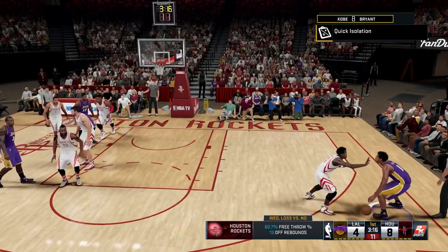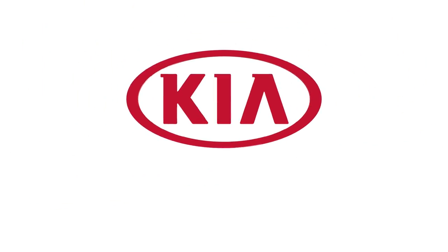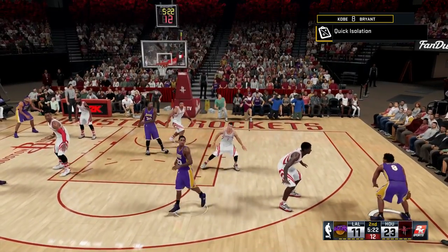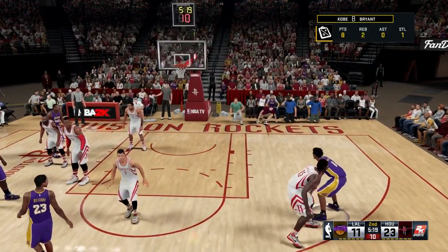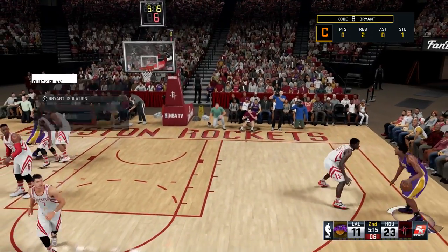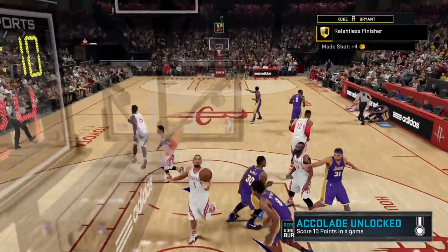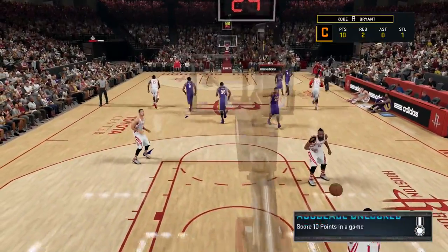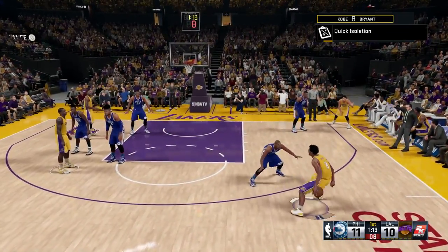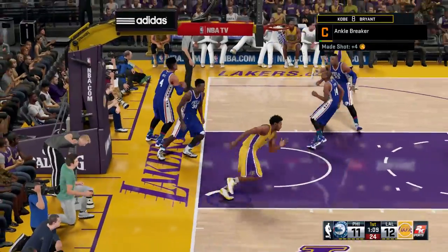Here we are in the game. He just isolates and does a spin move — you can do quick spin moves off that, or a pick and roll. Quick isolation, let's do Jamal Crawford trying to break his ankles. And there we go — that's Relentless Finisher. Then the same way: isolation, one-on-one against this guy, breaking his ankles, go straight to the rim and dunk it on the defender — and that's how you get Posterized.